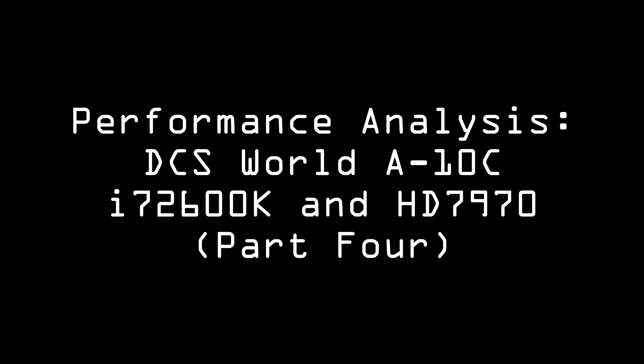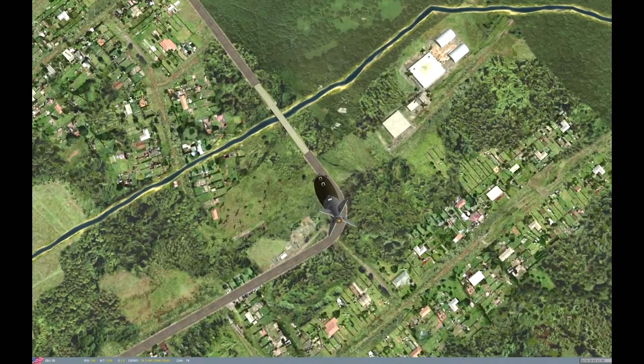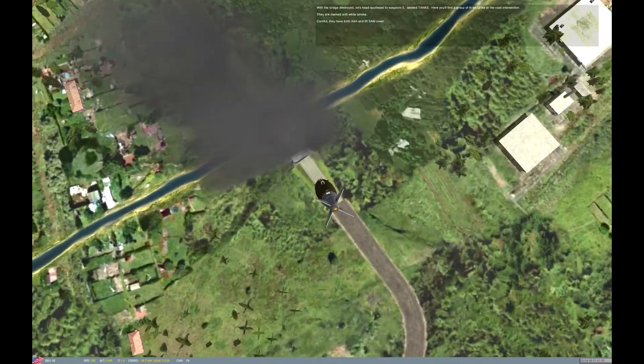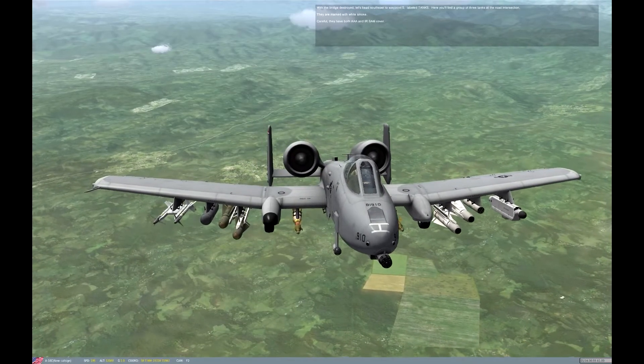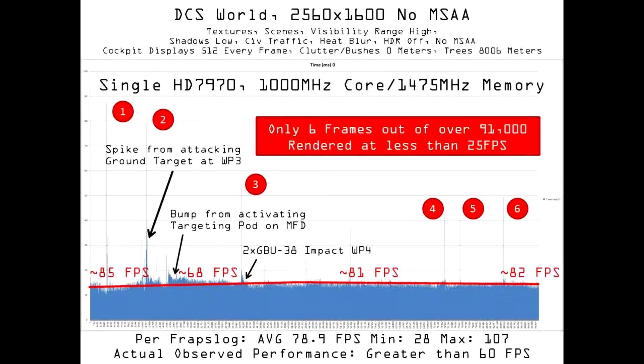Over the first three parts of this series, I ran through a variety of settings combinations and examined a number of .lua file tweaks in an effort to achieve 60 frames per second performance with an i7-2600K and two AMD HD 7970 3GB video cards. I found that the best solution was to disable Crossfire and run the game with one GPU. As anticlimactic as that solution is — especially given that whenever I run DCS World I'll have what was once a $600 video card sitting idle — I'm glad to have the results.